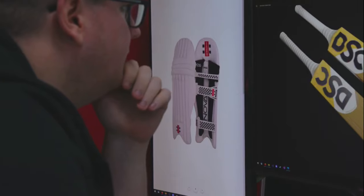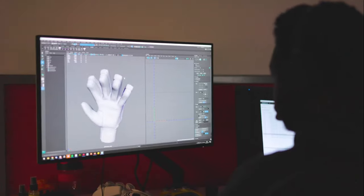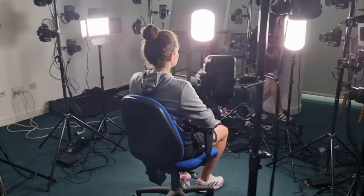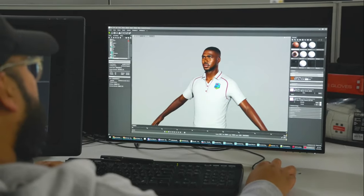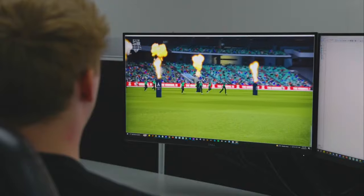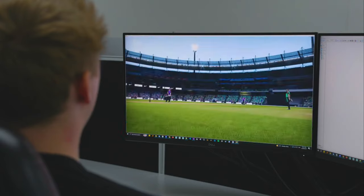Another thing that we've ramped up in Cricket 24 is adding a number of new licensed equipment. We've got even more bat manufacturers, pads, gloves, helmets. Along with the animations that are also associated with those players, it really does make it feel like it's a real life person actually in there at the crease. When you license a real cricketer and get them for real in the game, it makes for a real experience. The thing that sets Cricket 24 apart from all previous games is the depth and authenticity. It is the most licensed cricket game ever.